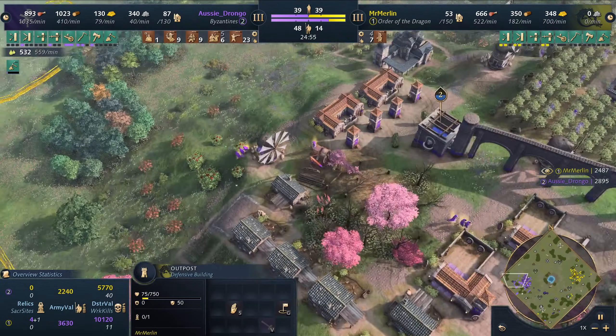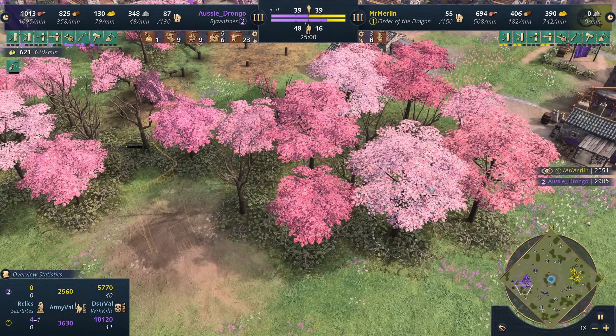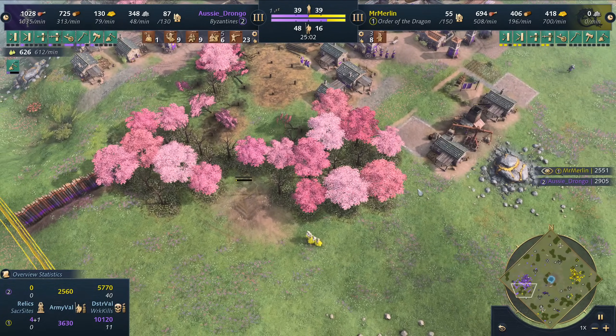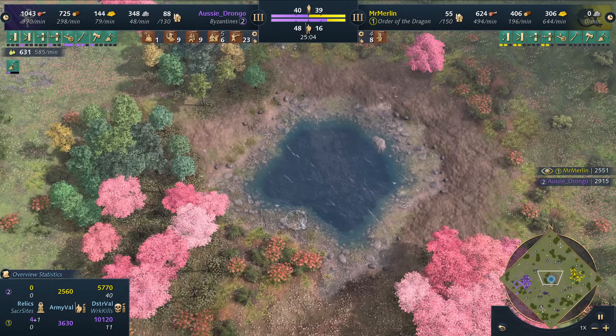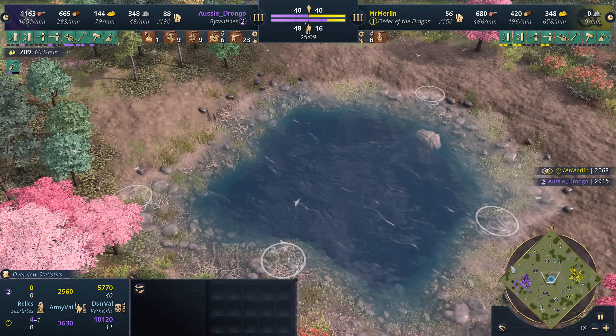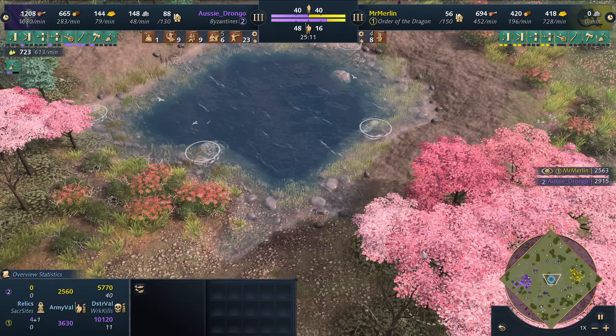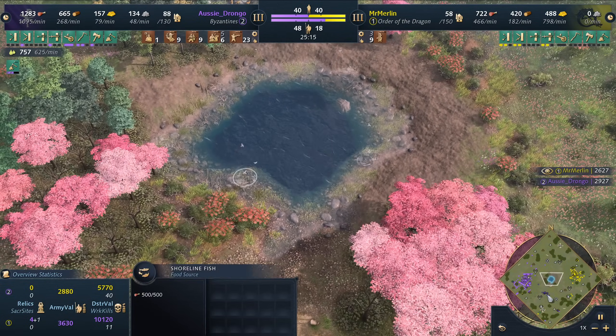It looks like Merlin is going to try a little tower rush, but I'm not sure he's going to get anything. Look at all these beautiful cherry blossoms — clearly this is a Japan biome. And if we didn't see the map name: this is Himayama. Himayama has some shore fish in the middle — I'll be interested to see if the pros maybe go for that early game. Merlin came over here to get berries.